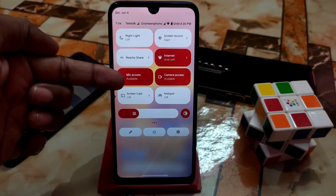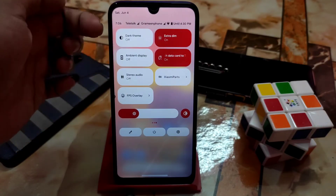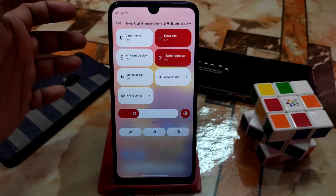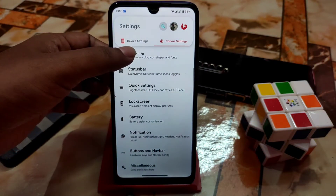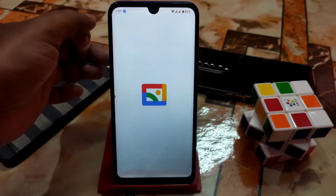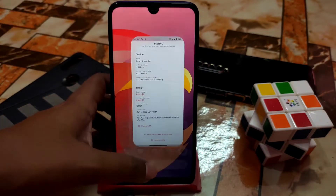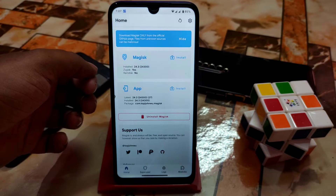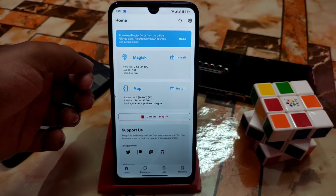In the notification control center there are many toggles - internet, Wi-Fi, different toggles, mic access, camera access, location access, night light, dark theme, ambient display, stereo audio, Xiaomi parts, and FPS overlay - everything is working fine without any issues. Safety net is passed by default. If you install Magisk and want to pass safety net after rooting, I've shown that in many other videos.